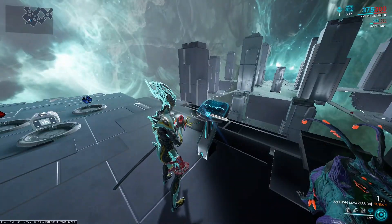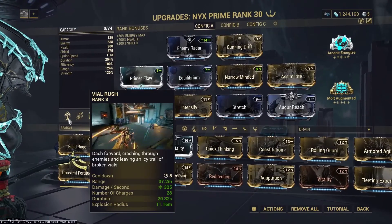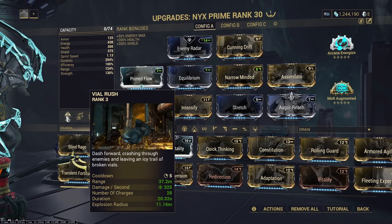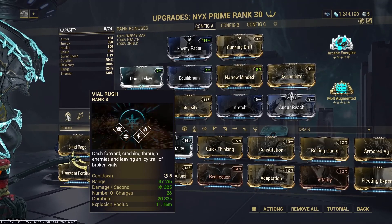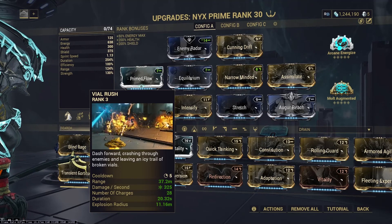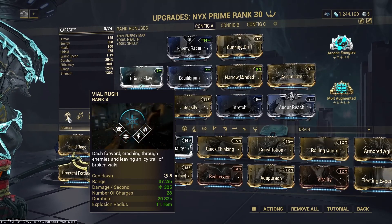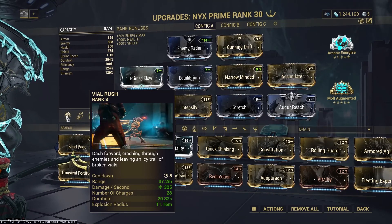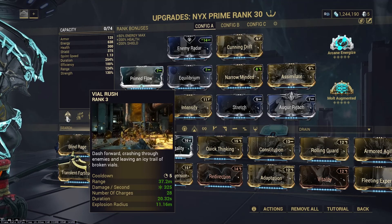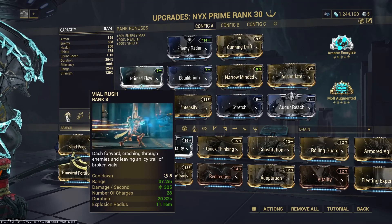A lot of people use Dispensary, and besides this build, Dispensary is my second favorite because it does make her able to keep up her energy indefinitely and absorb indefinitely, and she can spam her other abilities to remove armor. But if you can keep your energy up, Dispensary becomes useless — it just takes an ability slot without really doing anything besides providing energy and a bit of a top-up of health and ammo from time to time.